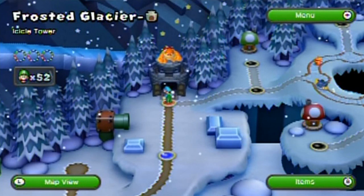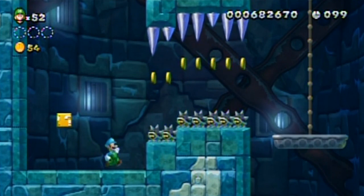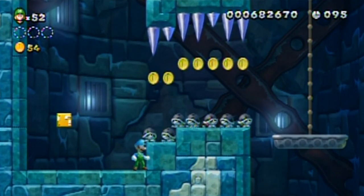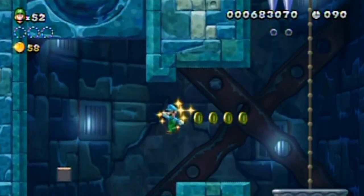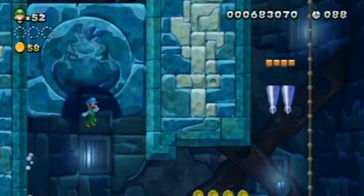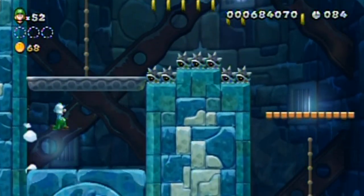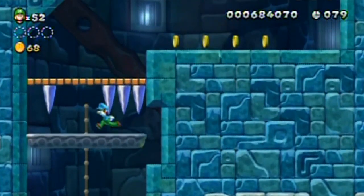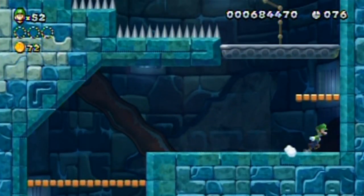Frosted Glacier Tower — Icicle Tower. Let's start. I wonder what's gonna be in this level. Oh look at that — icicles falling and killing those poor Bony Beetles! I was wondering when that was going to happen. Oh, there's something right off the bat — oh, Luigi! Good to know. I probably missed something in that little alcove on the other side.